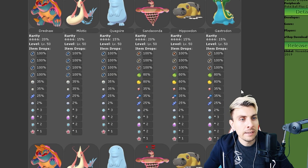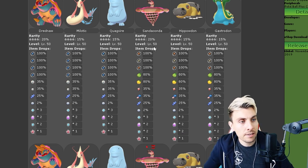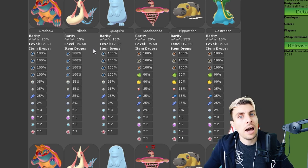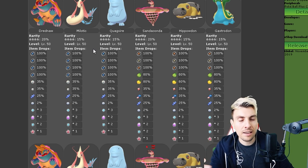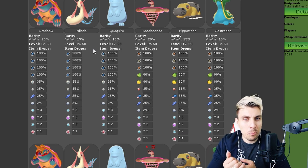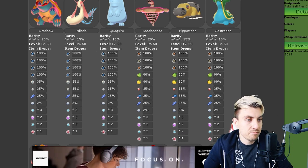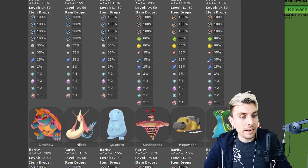Moving on to four-star raids, you've got again G-Max Drednaw, Milotic, Quagsire, G-Max Sandaconda, Hippowdon, and Gastrodon. Milotic is an interesting one and probably the one I will be hunting, because Feebas is a difficult Pokemon to catch initially and it's also a very difficult Pokemon to evolve. Having a promoted den with Milotic available this month makes it really easy to get a bunch of them ready to battle with.